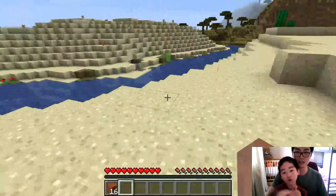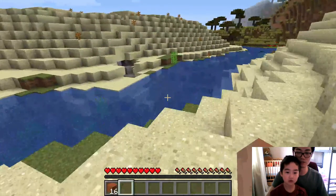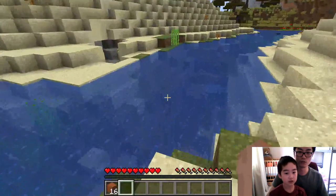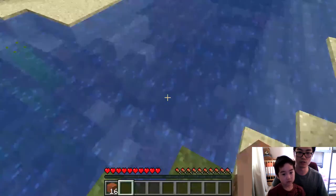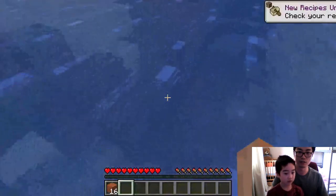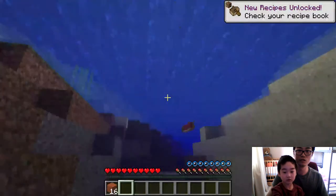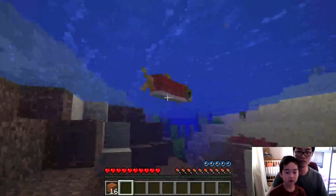There's some cactus and some sugar cane over there. I can make some sugar out of it. Can I go into the river? Will I be drowned if I go into the water? Let me try. Be careful, there's stuff in there. There's water. I can kill a salmon — is this salmon?